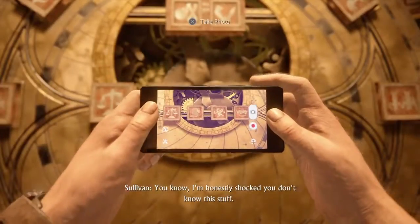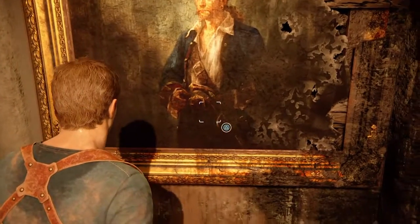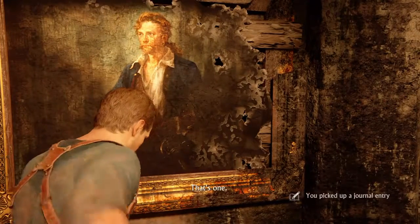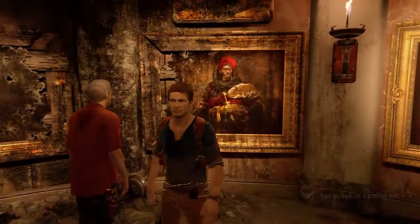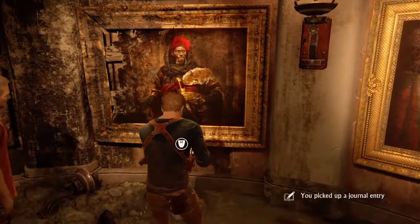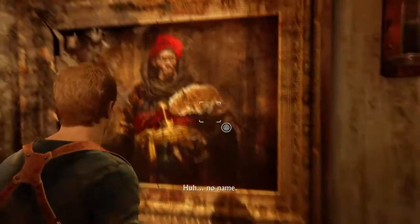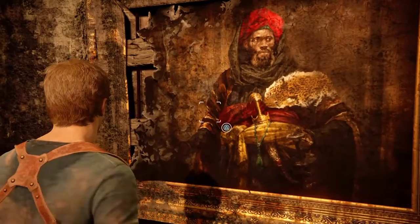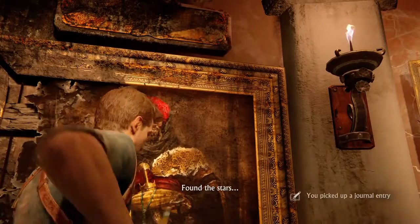I'm honestly shocked you don't know this stuff. Okay, so after you've done a couple of them you'll come to this room. You'll get a message from Sam and he basically says the names of the people, because all the pictures as you can see are a bit destroyed. The reason why it tells you them is because then when you look at your diary you can figure out that one of them is called the monkey and so on.